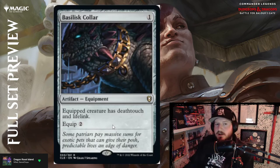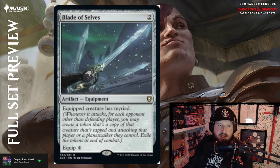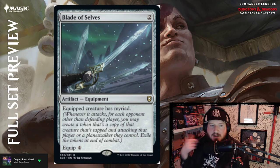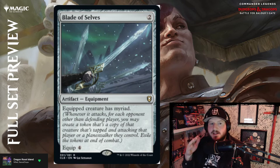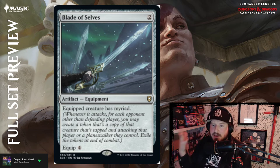Basilisk Collar — one colorless for an artifact equipment; equipped creature has deathtouch and lifelink, equip cost is two. Really great standard piece of equipment. And they're reprinting Blade of Selves — two colorless, equip creature has myriad, equip cost is four. Myriad: whenever a creature with myriad attacks, you create a copy of it for each other opponent, have that copy attack that opponent, then sacrifice those copies at end of combat.